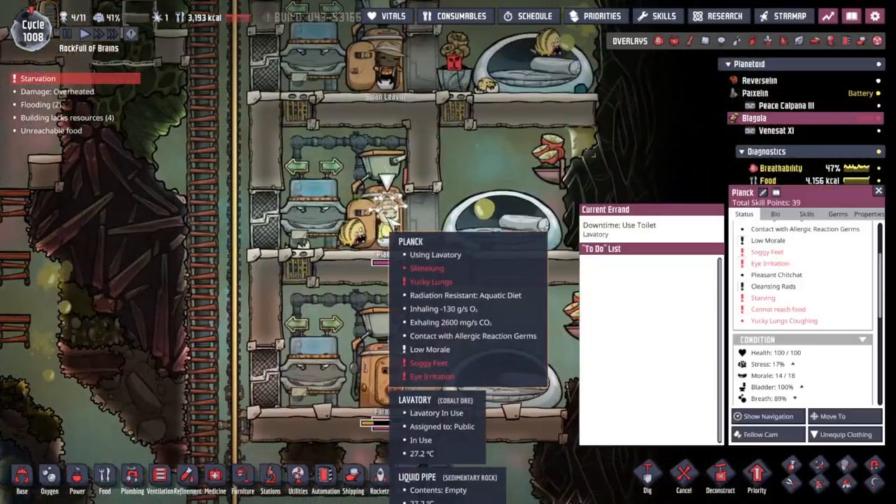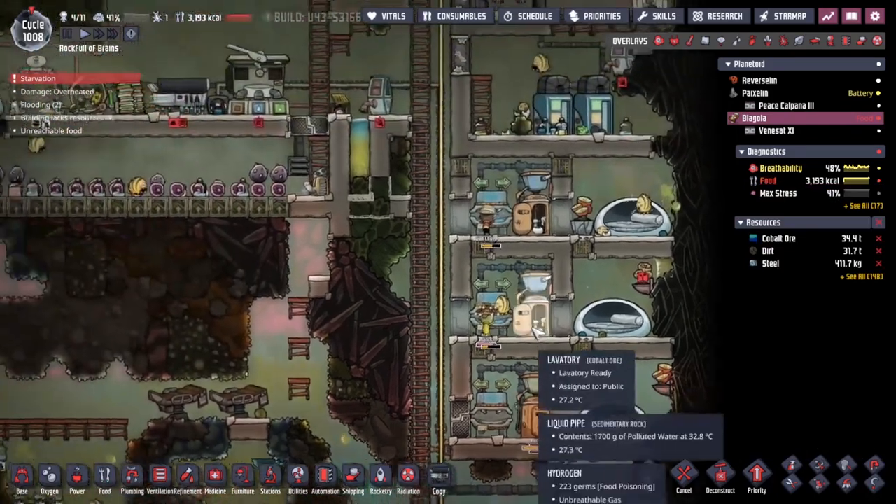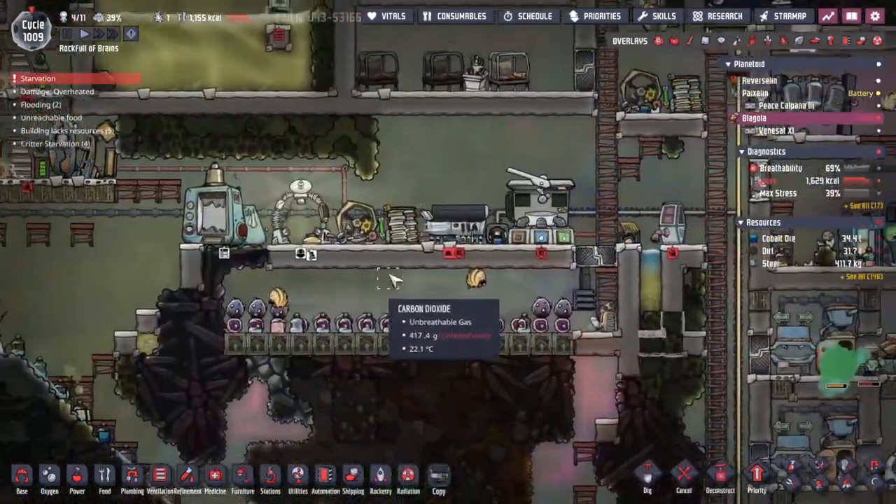Starvation, Plank. I know you're going to have problems. But are you in serious problems? I think you should be alright. The beginning of cycle 109 - we're about 90 degrees on the thermal aqua tuna there. That's good. I reckon by the end of today's cycle we'll be having some steam in the box.